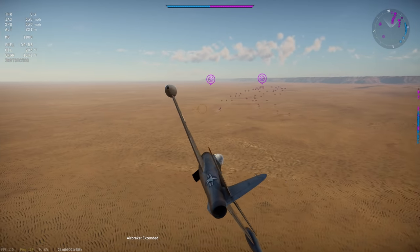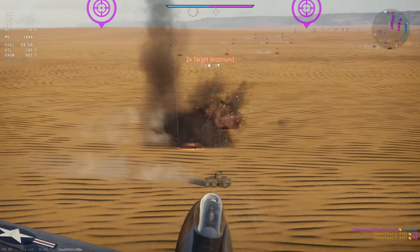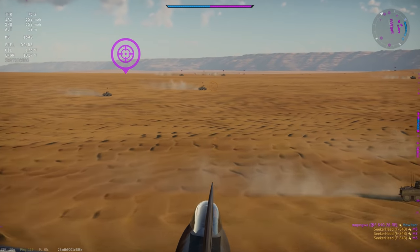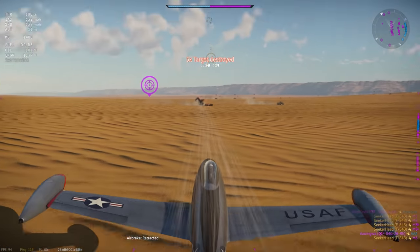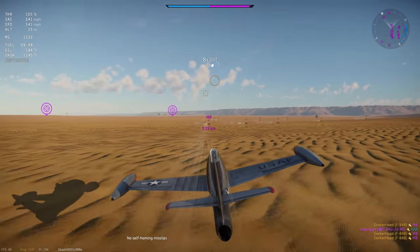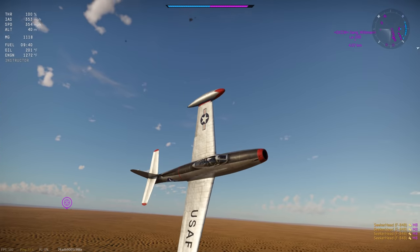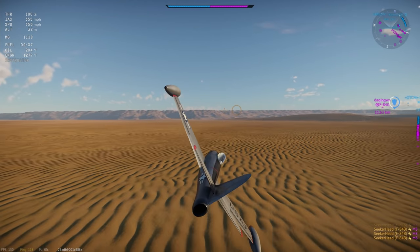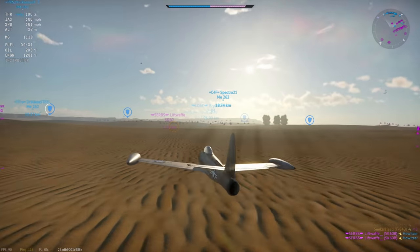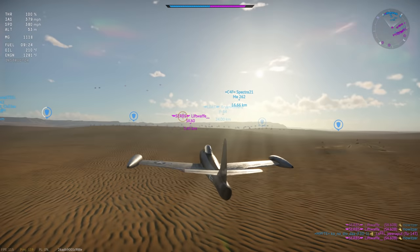I end up winning that game by tickets — RTB shortly after, and a Seahawk ends up team-killing the 262. On to the next map, another glorious map for this wager. There's just a whole bunch of M8 Greyhounds — light tanks with wheels — and they're just free targets for .50 cals. I pop the air brake so I'm not flying across them too fast, shooting as many as I possibly can in one pass. I used my air spawn to run straight to the middle of the map, shoot a bunch of AI, then get the plane back up to speed.